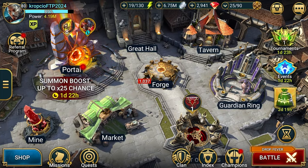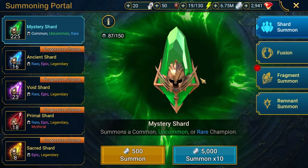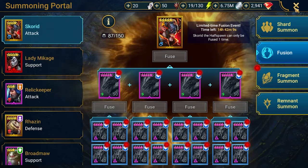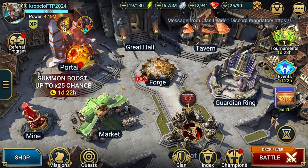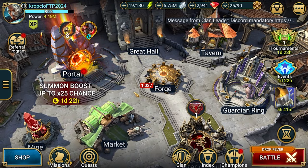Greetings fellow Shadow Riders. Scroptio here and this is Raid Shadow Legends free to play episode 71. Today a little bit different because not much is happening in the game. We got still the rest of the fusion in place but I was not participating in this event. Only getting this one epic champion because I think it will be useful. And today I would like to talk about some facts and maybe some tips to help you progress in the game with generally building champion process.